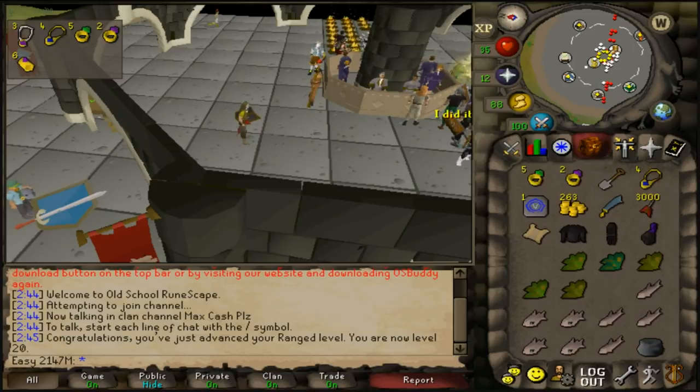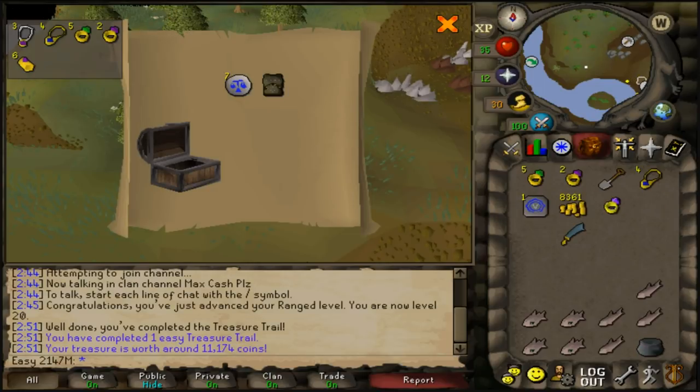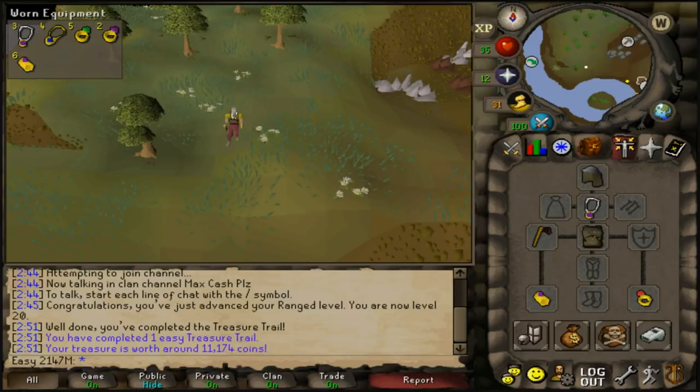This turned out to be a two-step easy clue, which has huge potential — iron trimmed armour, Zamorak pages, gilded monk robes and more. Let's open the casket and see what we get. Also hit 20 range, so we're equipping that coif.